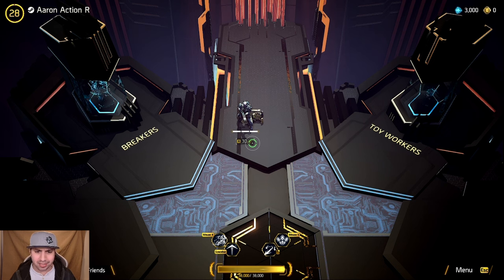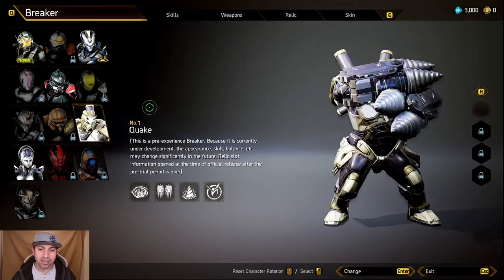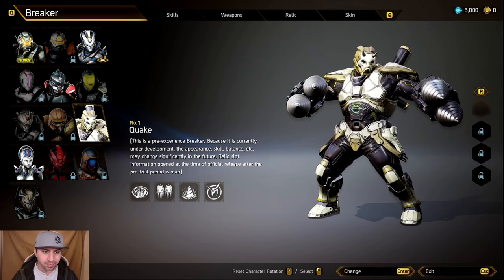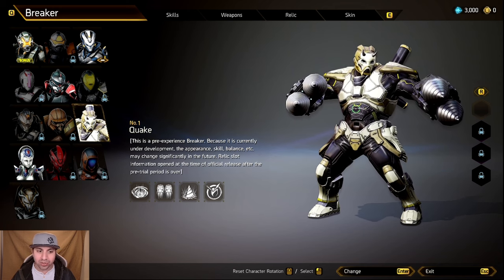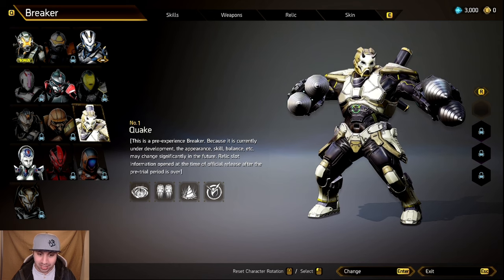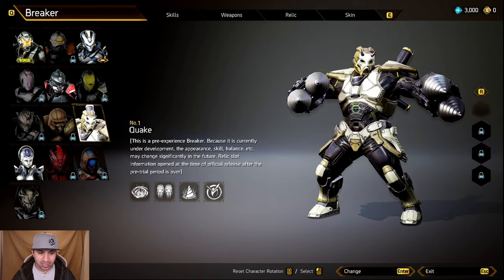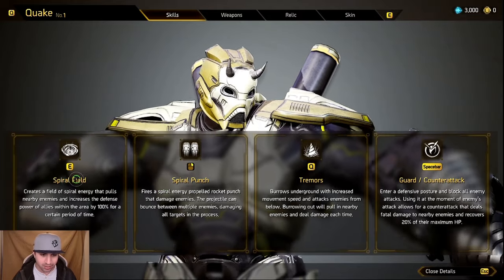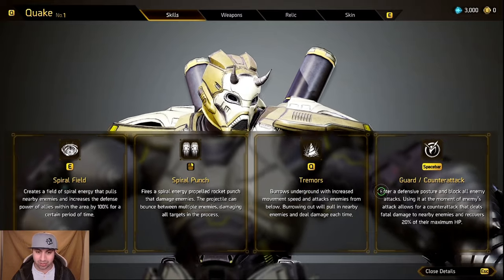We are logged into the game. When you go over here to breakers, you will see Quake — and she uses drills. This is a pre-experience breaker because it is currently under development. The appearance, skills, balance, et cetera may change significantly in the future. Relic slot information opens at the time of official release after the pre-trial period. Looking at her skills: we have Spiral Field, Spiral Punch, Tremors, and Guard Slash Counter Attack.